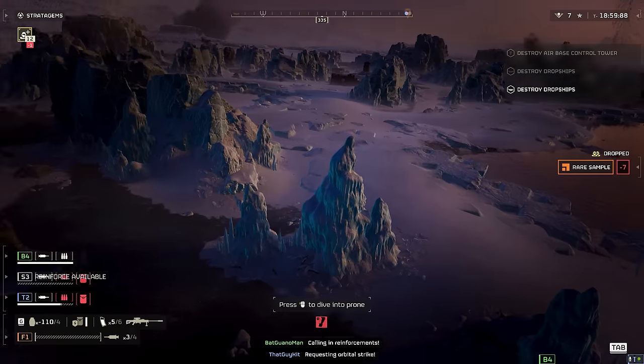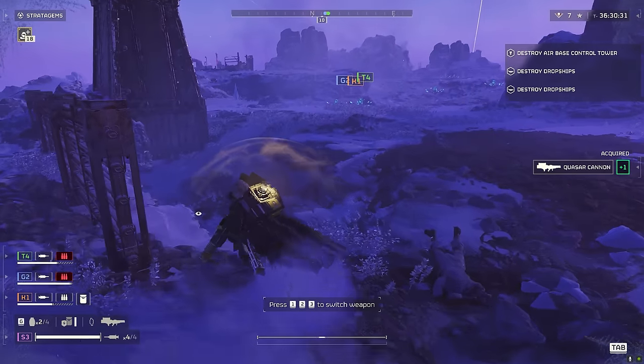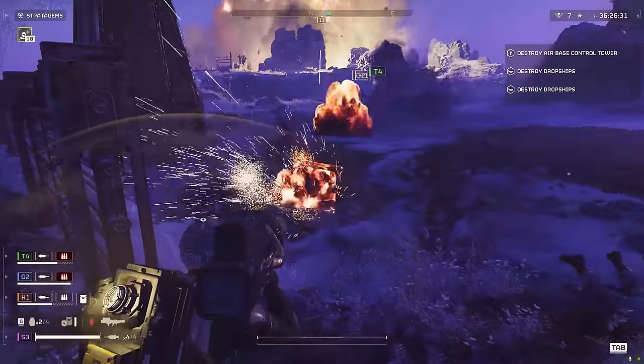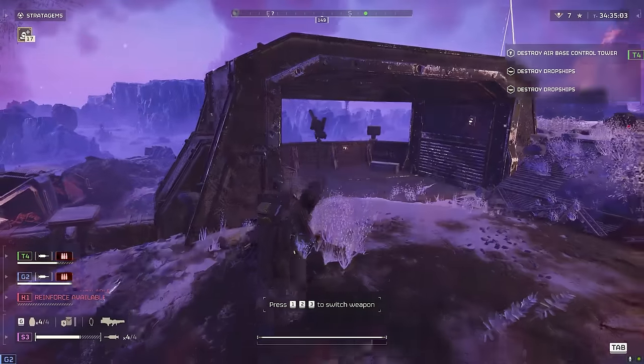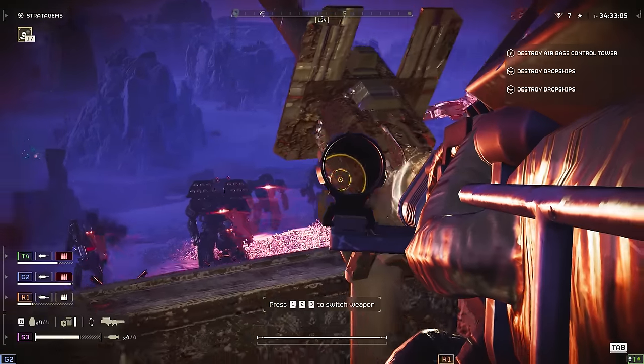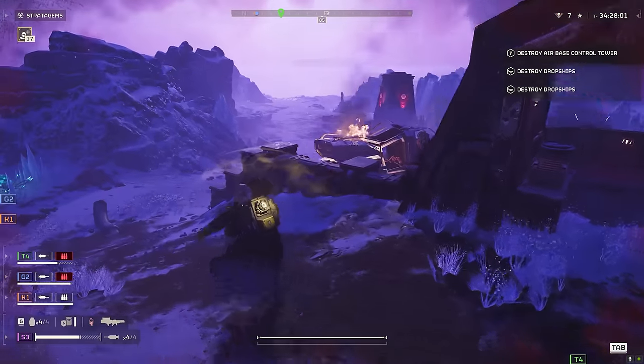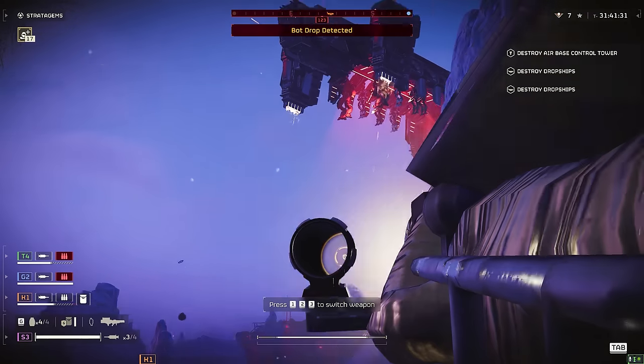We'll look at the pros and the cons, and then we'll move on to the Heavy Machine Gun. The Quasar Cannon is explosive, so it will blow open containers. There are some downsides to this, though - it does take quite a long time to charge. It is quite effective against Devastators as well; it'll basically one-shot them, unless you hit them when they're holding the shield.